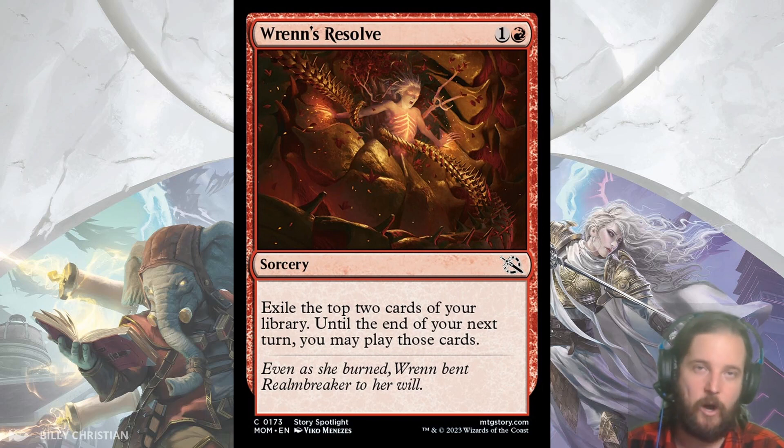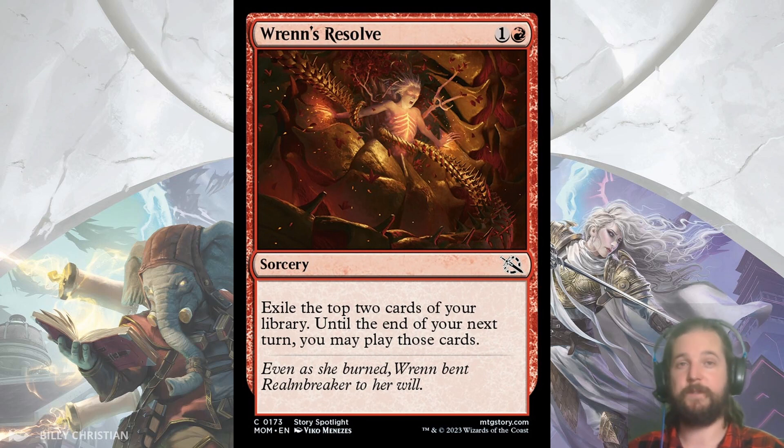Rin's Resolve is my last common for red. For 2, at sorcery speed, you exile the top 2 cards of your library and get to play them until the end of your next turn. It's a reprint of Reckless Impulse from Vow, which was a very commonly misplayed card. You don't want to play this on turn 2. This is for when you are in a topdeck situation against your opponent, and it requires that you take inventory of what cards you can hit before you cast it. I especially like this card in combination with Urabrask, or really any of the cards that aim to play multiple spells in a turn.